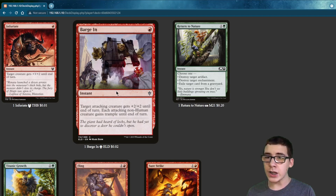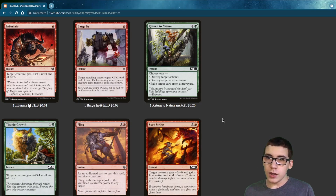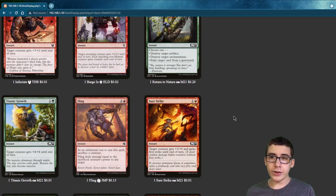We have Barging. You play this whenever you're attacking, and each non-human creature gets Trample — so pretty much all your creatures.